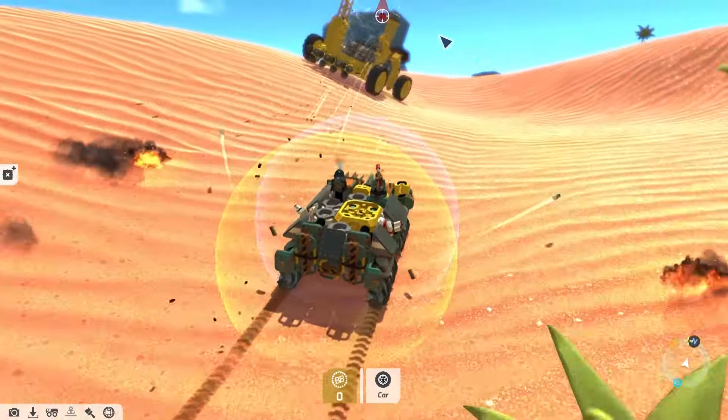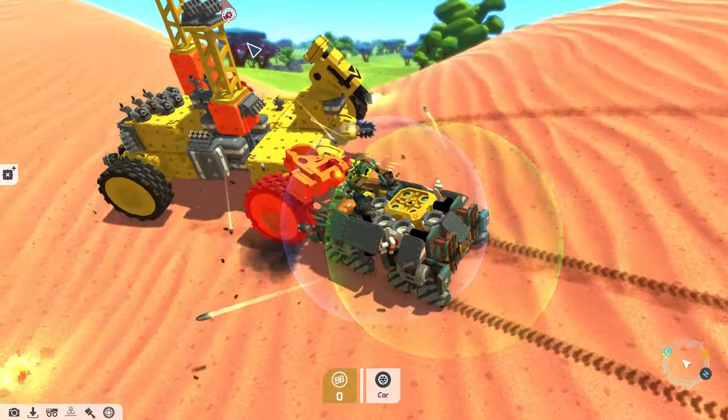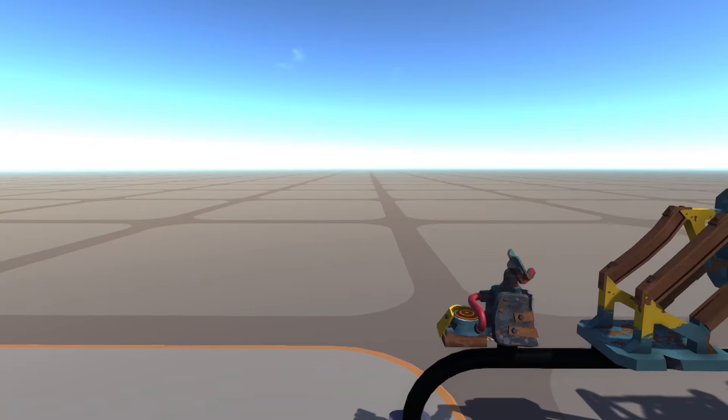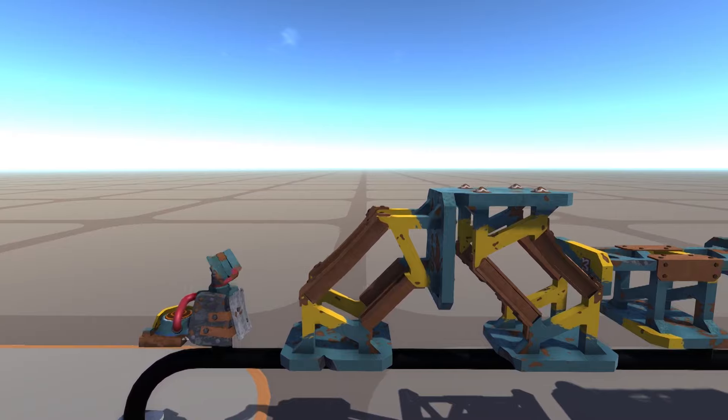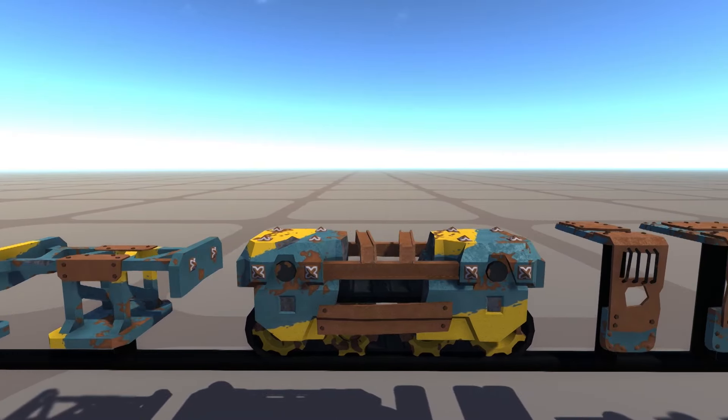Hey prospectors, it's Matt here from Payload Studios with a new update for you. Update 161 is available on Steam. There is a whopping 32 new Space Junkers blocks — they range from new wheels to new armor blocks.